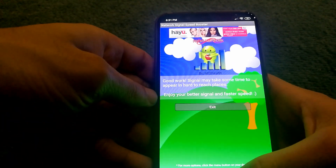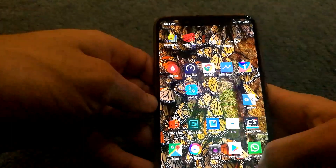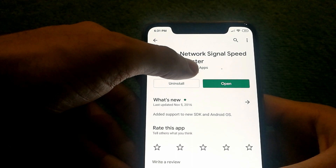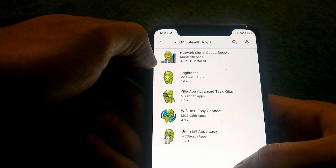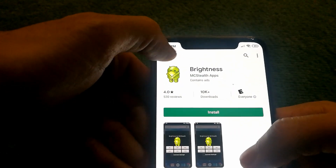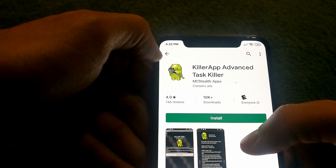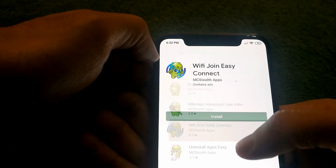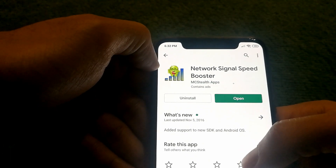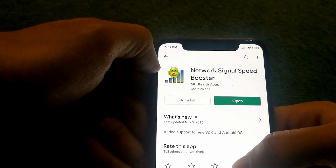Another thing I wanted to show you guys — if I go into the Play Store and look at what other applications the developer has, they're really simple applications, like changing brightness, a task killer, or something to connect to Wi-Fi. So I don't really think that using this app is going to boost your signal.